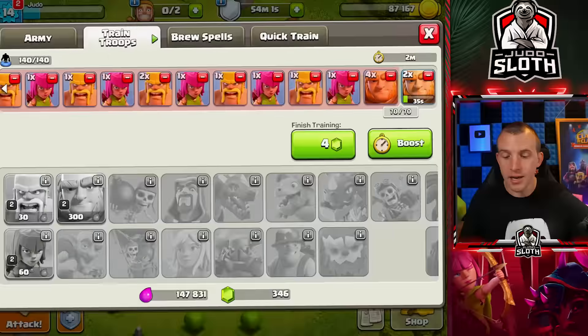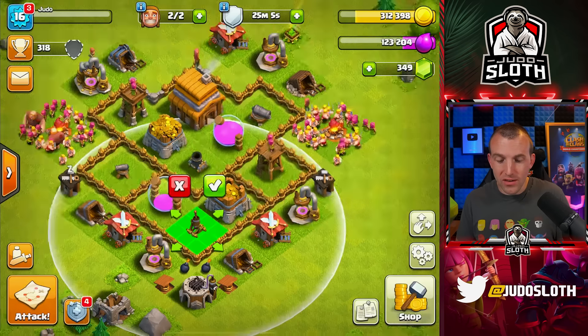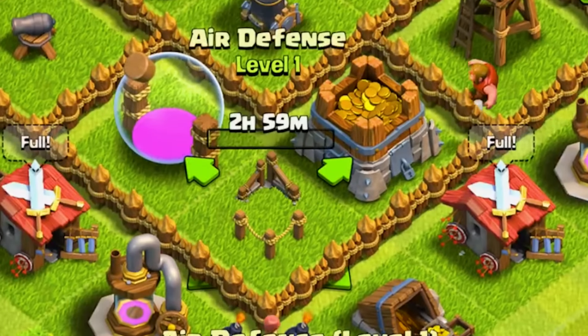Day number four. Before we begin today's segment, I want to cover a couple of things. I did say the lab was maxed, however we can upgrade the barracks another couple of levels, so we will be spending more elixir. Truthfully, the gold is going to slow us down because of all the walls. Even though I have rearranged the base, I'm resisting the temptation to purchase things on this account. We still have to build the air defense, which will mean our base is much more powerful.